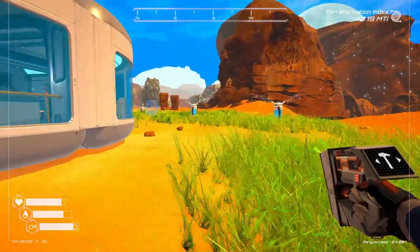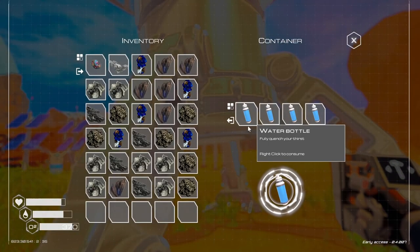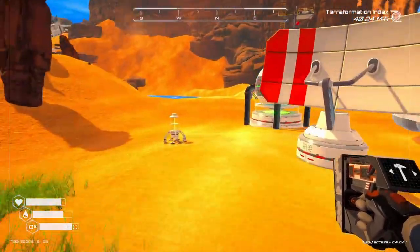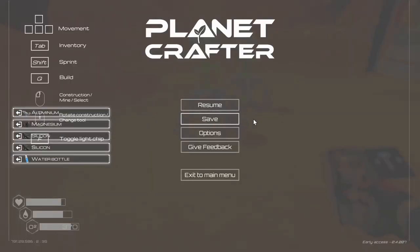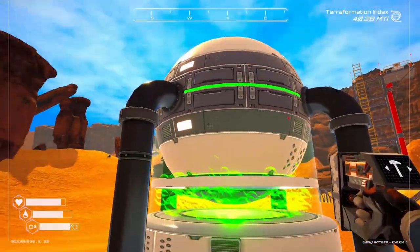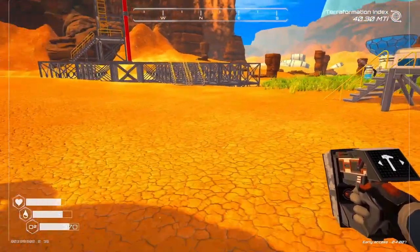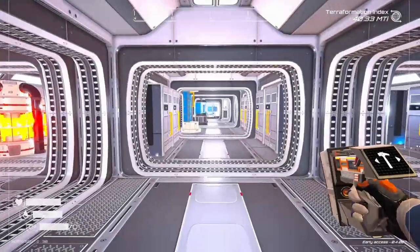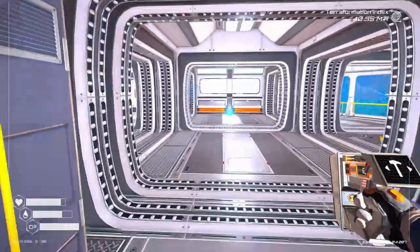We've got to get another water, and we will place another oxygen thing. I'm going to put another one right here. I've got to get another plant. This is one thing I had done in the last episode — I built this generator that creates 330 power. I've got a ton of material on me.